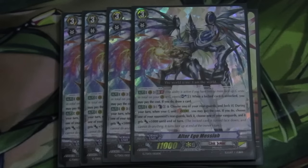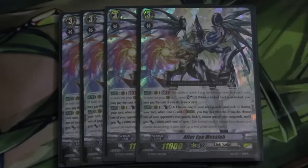And then we have 4 Alter Ego Messiah as our backup. We want to ride him later into the game since we have a big soul and a bunch of strides that coincide with Messiah. Alter Ego Messiah is the best — this is one of the top decks in the meta — so 4 Alter Ego Messiah.